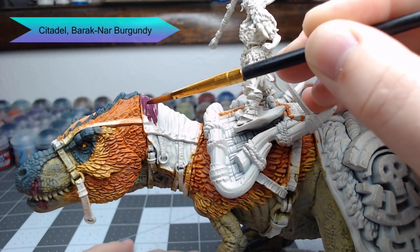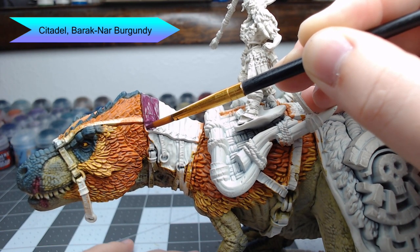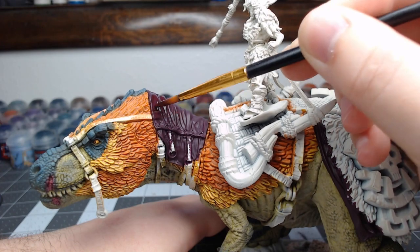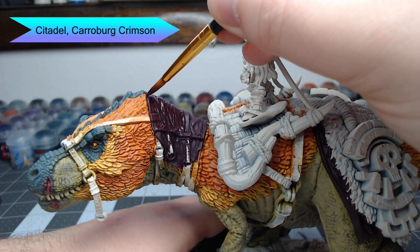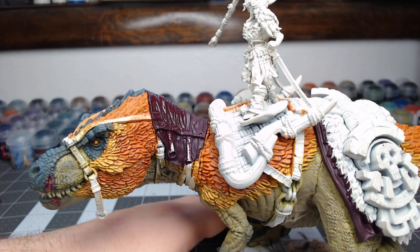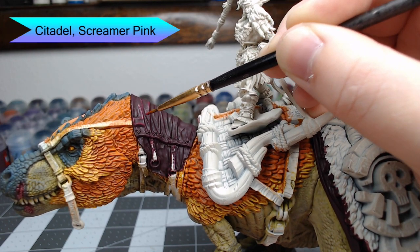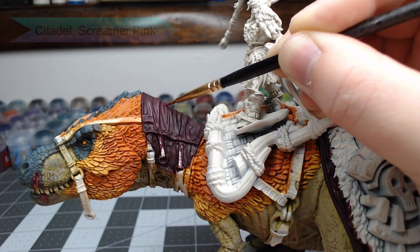With the eyes done, we're going to begin working on the saddle, starting with Barak-Nar Burgundy. There are fabric pieces on the neck and underneath the fur on the back of the dinosaur — we're going to paint those both with this color. Once that base color is in place, we're going to shade the fabric using Carroburg Crimson. Then we're going to edge highlight all the fabric areas using Screamer Pink — this is a controlled highlight; if you go too crazy it will turn your fabric pieces pink rather than the purple color they currently are.